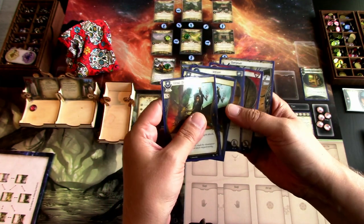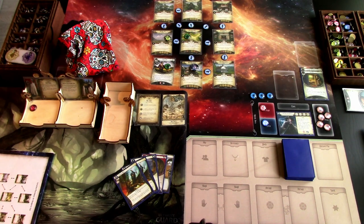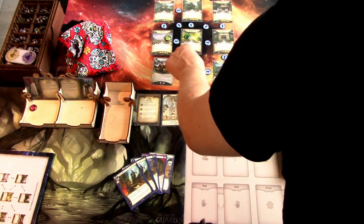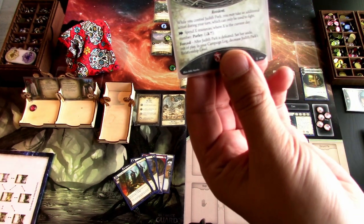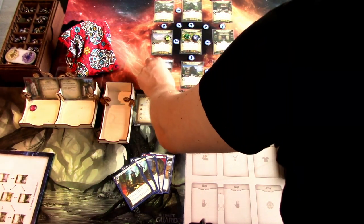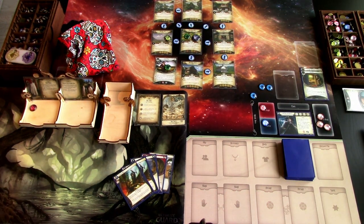We draw: Vicious Blow times two, Venturer, Old Keyring, and Overpower. I'll head over to the crossroads and do the Parlay action — spend X resources where X is the current day number. We spend two resources to parlay with Judith Park. It is codex entry number seven.